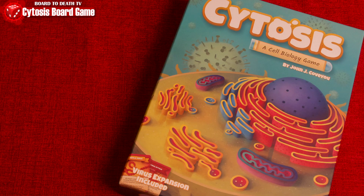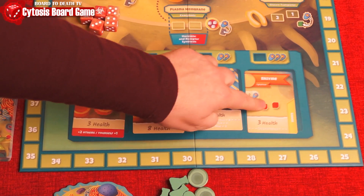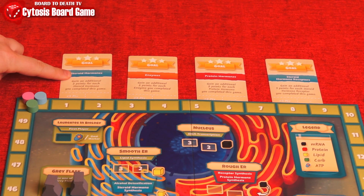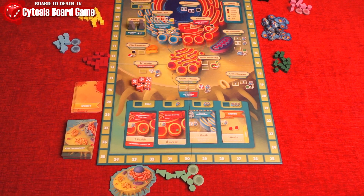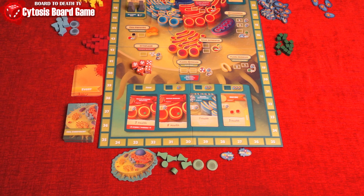Cytosis is a worker placement game that takes place inside the human cell. Random elements are revealed: cell component cards, a shuffled event deck with some cards removed, gold cards with some removed, and a number of flasks for each player based on player count. The first player starts with 2 ATP, the next clockwise with 3, the next with 4, and so on.